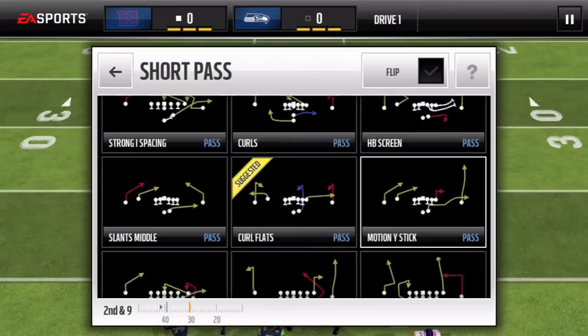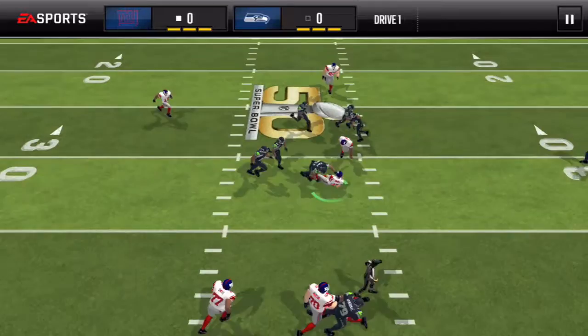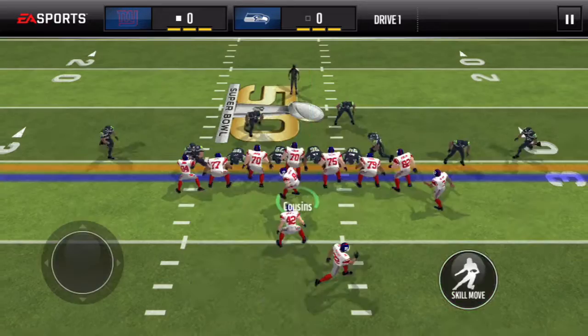Fullback dive is obviously the main one that only works with DeMarco in terms of running plays, but that was just a terrible run. Let's look for a pass play that can involve DeMarco. Weak dig — yeah, we'll hit up DeMarco on that curl route. He's got 90 catch, so that's actually really good. Right there he gets nine yards around there. Third down and one — that's a good time to go with the fullback dive, but they have it stuffed. They countered it with the game plan.